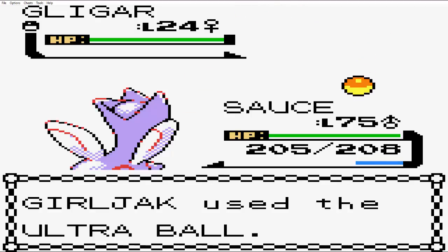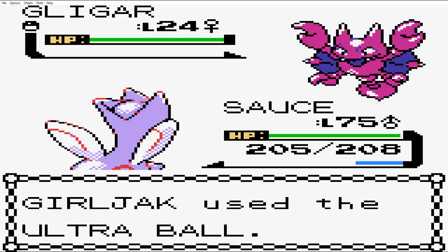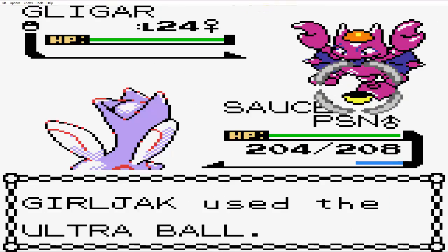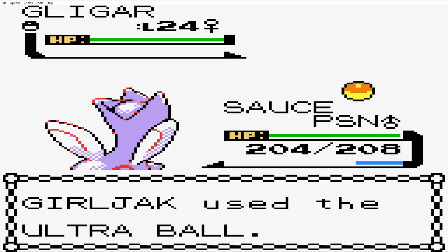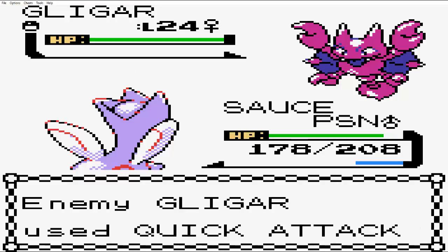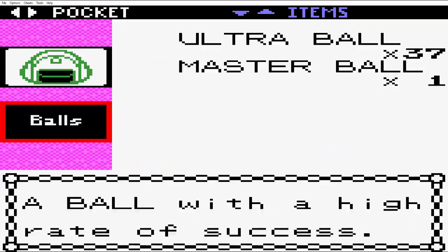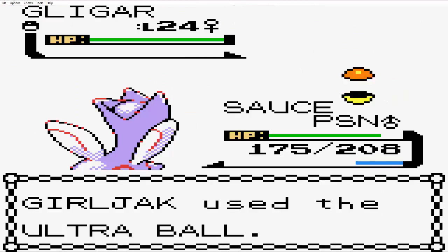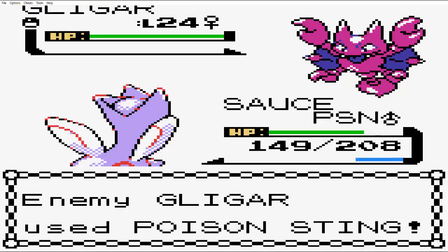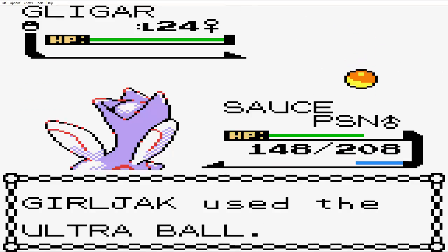Since it's not going to be a permanent save file, I'll just level her up with rare candies. Poison Sting, Sand Attack, Quick Attack, and Harden — that's all the moves she's got right now. I find it funny that if you have Sand Attack as a third move, you get a Sandslash. It's just kind of funny — probably not funny to anyone else, probably not funny at all.